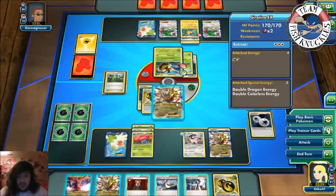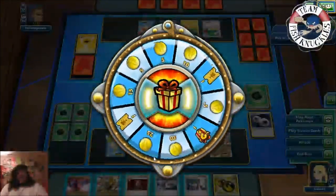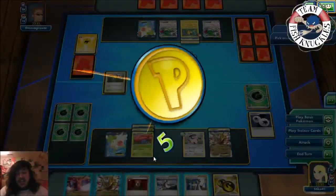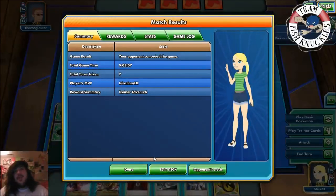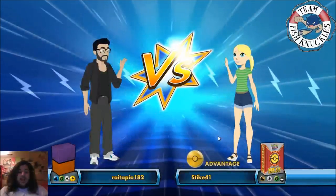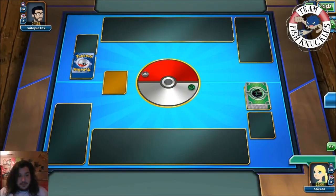We should have discarded those Oddishes and Glooms but that's okay, we should be able to get another Vileplume. He doesn't knock it out — sweet. We put the DCE down, retreat Vileplume, and Renegade Pulse. Birch first, then Chaos Wheel for the knockout. He probably plays two Lysandre but we still have Oddishes and Glooms in the deck. This shows why Giratina Vileplume could be one of the most popular decks in the format against Vespiquen — it was pretty much an auto-win, a five-minute game.